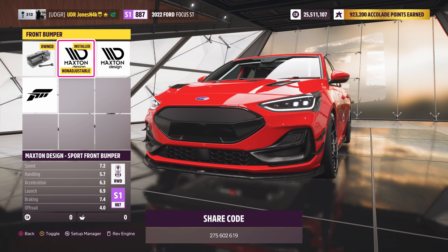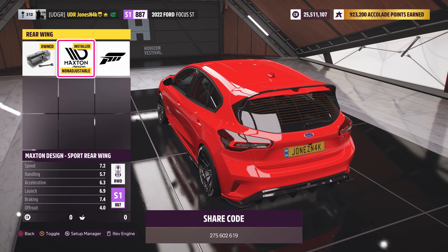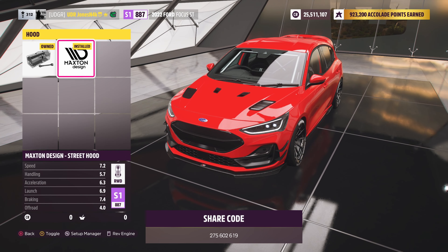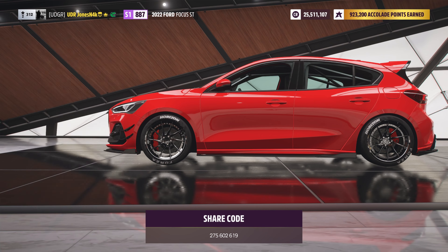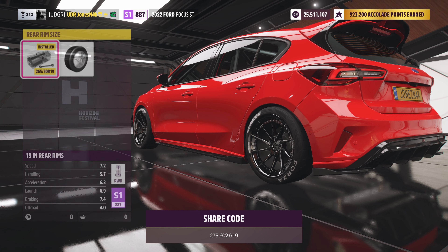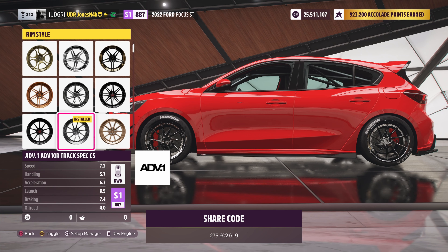For aero and appearance we went with the Maxton Design front bumper, Maxton Design rear wing — which I really like, it's very subtle — the Maxton Designs rear bumper, the Maxton Design hood, and the Maxton Design side skirts. For tires and rims we're using Horizon semi-slicks with a 235 front tire width and a 265 rear tire width, 19-inch rear wheel and 19-inch front wheel. The rim style is the multi-piece ADV1 ADV10R Track Spec CSS.